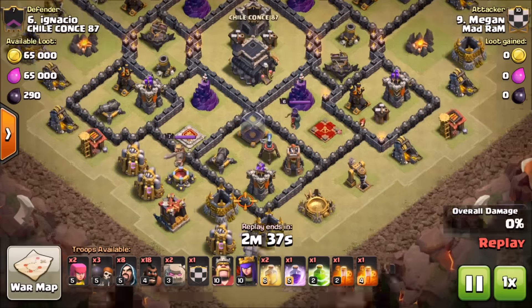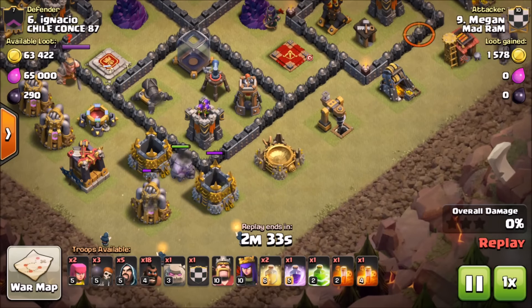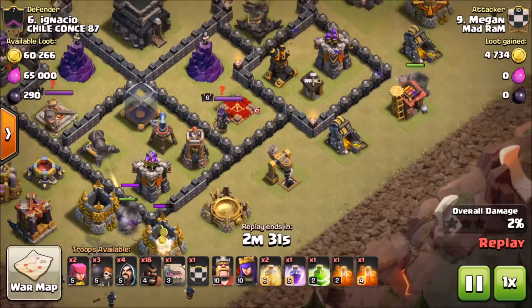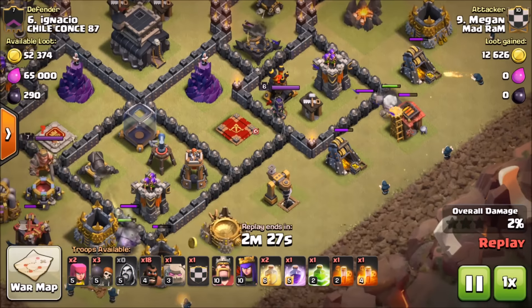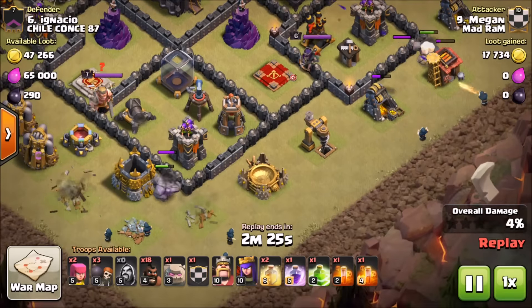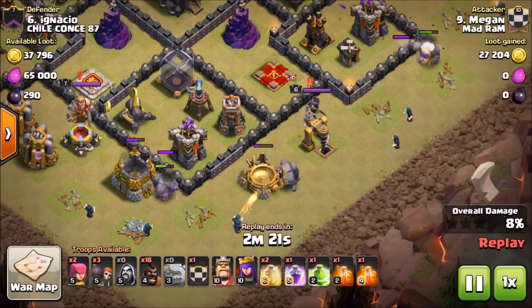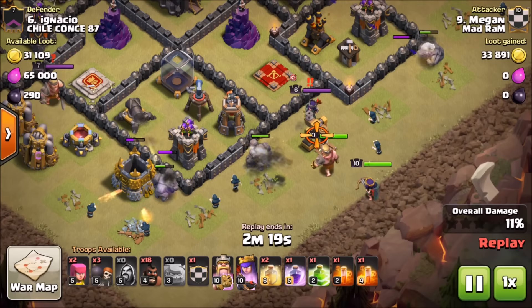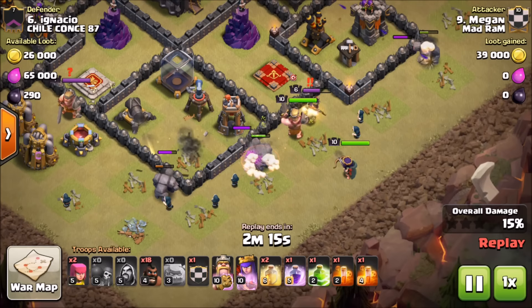We're going to start the raid off going nice and wide with our golem placement so we can get a nice wide funnel with our wizards, clearing out all these buildings so the bowlers don't wander around. Place the other golem over here, get those wizards clearing out the buildings. We want a nice wide funnel - throw in that third golem in the middle, then throw in our heroes to help take out that queen.